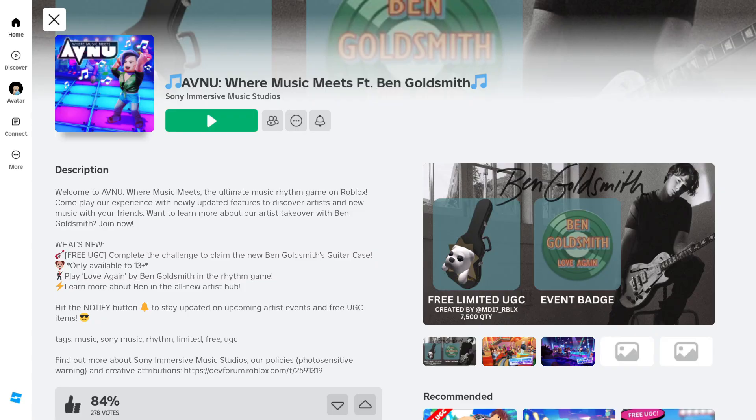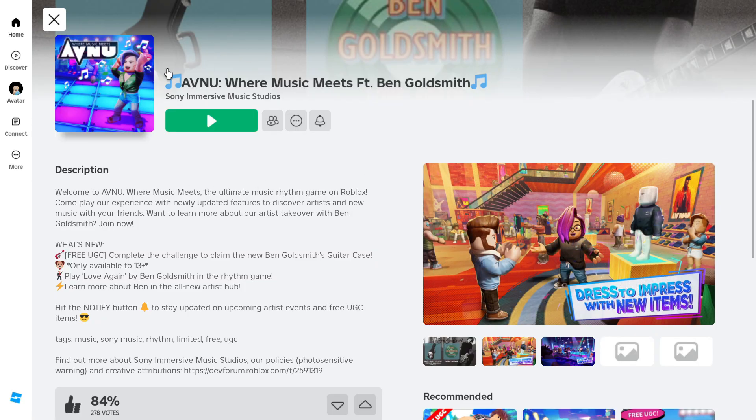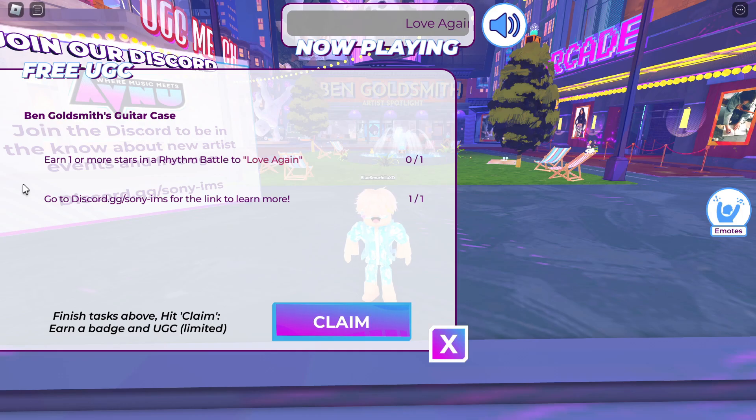Let's get started. First, let's head over to this game — I'll leave a link in the video description. This item is actually super easy to get. When you log in, you'll see how many copies are still available. Let's click over on Free UGC.